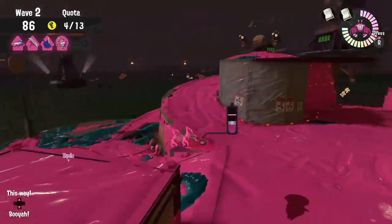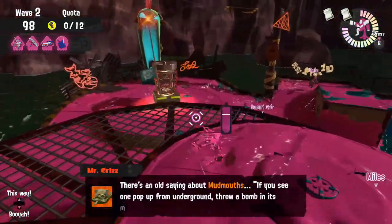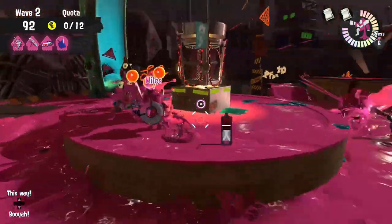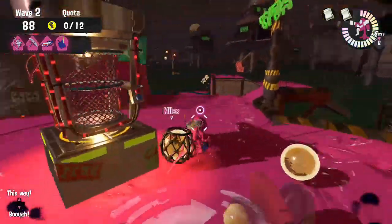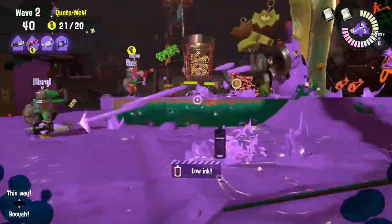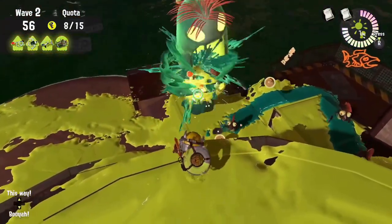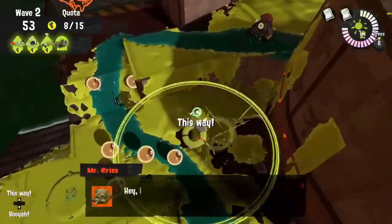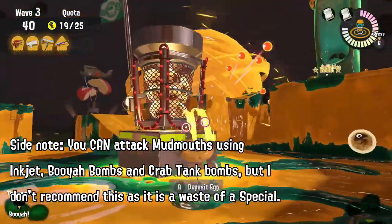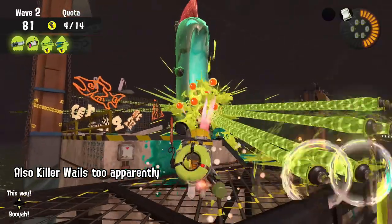Mudmouth eruptions are also very easy. Unless you're on a really high difficulty, there is next to no reason to lose these waves. Mudmouths appear in gushers all over the map, spawning lesser salmonids from their mouth. Throw a bomb three times into its mouth and it's defeated. Each bomb throw gives you one egg and defeating it gives you three more. The golden mudmouths spawn cohocks and take more bombs to defeat, but the same strategy still applies. Just like Flyfish, you can use the Explosher as a substitute for bombs during mudmouth eruptions. The more painful their explosions are, the closer they are to being defeated — a handy trick to help you prioritize.